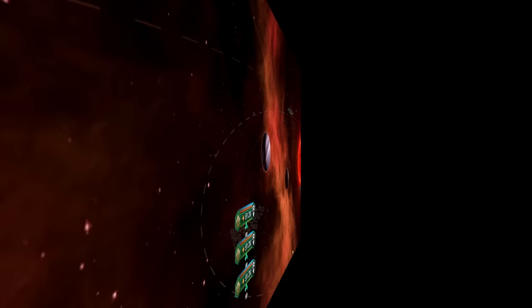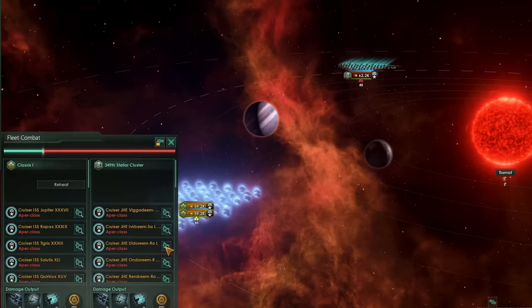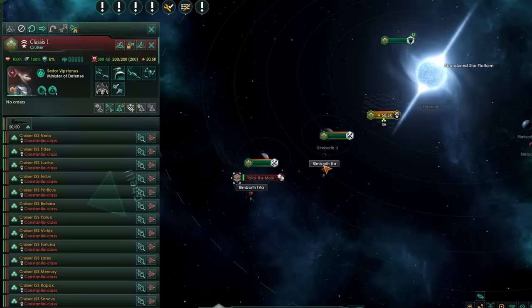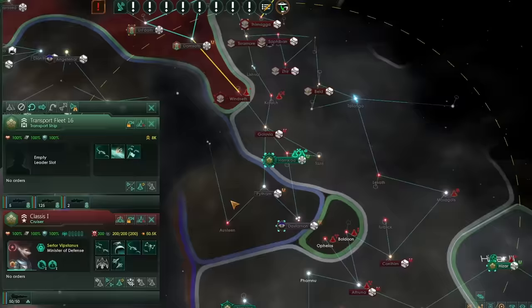Tip 13: if a massive death stack is about to engage your fleet, you would think that it's over — well, no. If you have jump drives, you can order your entire fleet to jump before the battle starts, and everything will just jump anyway, even ignoring the battle that was started right then and there. This is insanely useful in a guerrilla war, where you just jump drive everywhere sniping as many worlds as possible, giving the enemy very little time to react.